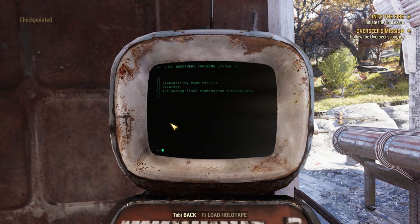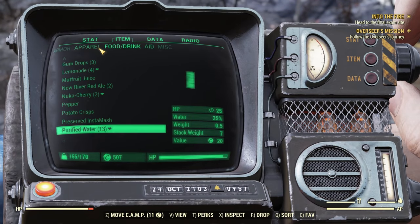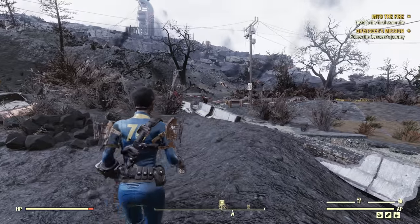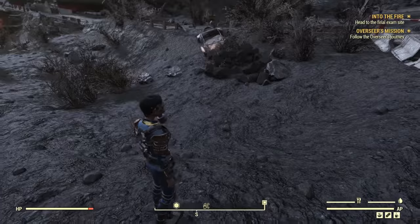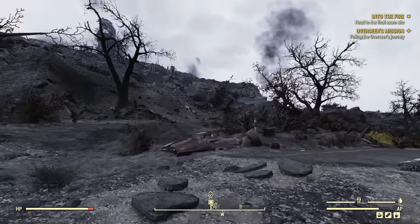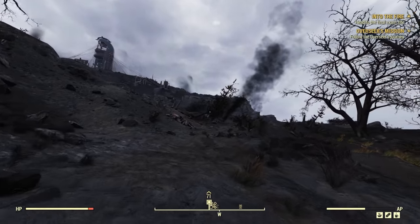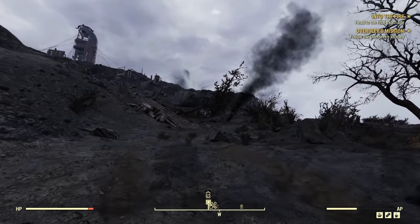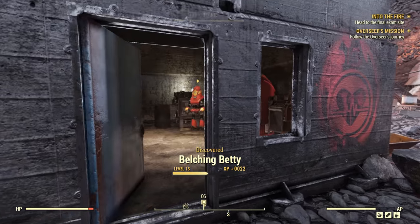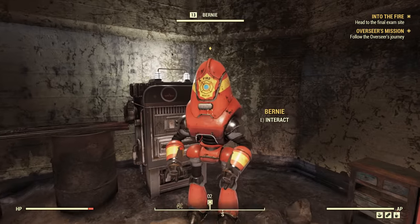Next thing we have got to do is initiate our final exam. We're deep in the Ash Heap now, pretty much on the way to go and do this. Let's pop on our gas mask — if you don't have a gas mask, you can get ill and stuff, breathing all this toxic air, unfortunately. We've just got to head up this hill over to the Belching Betty, the mineshaft. Here we go then — the Belching Betty. Let's go on in here. We've got the markings right there for the first responders. And hello there, Bernie.